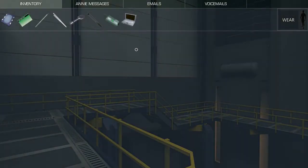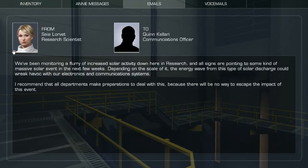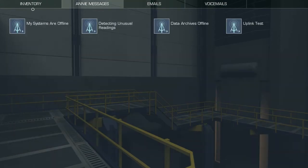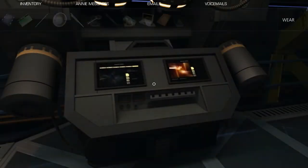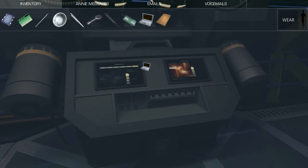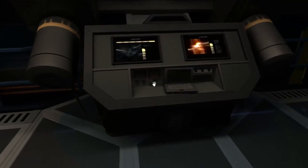Like every classic adventure game, we have an inventory system. In Prominence, this system actually evolves over time as the game progresses and as the player gains new abilities. To use inventory items, you can right-click with the mouse to bring up your inventory, and then left-click on an item to grab it, and then right-click back into the world to use it on something, like most adventure games.